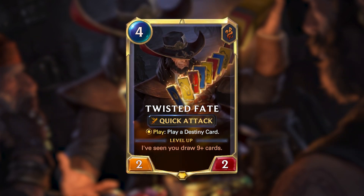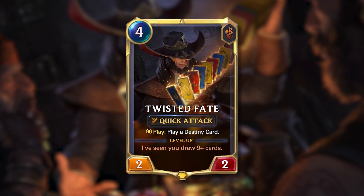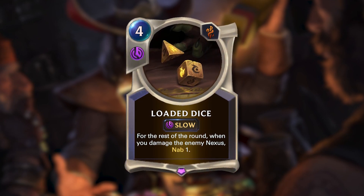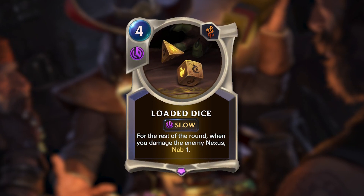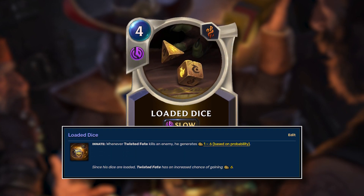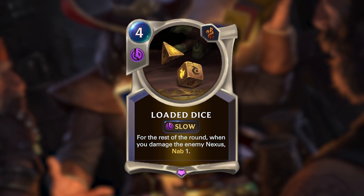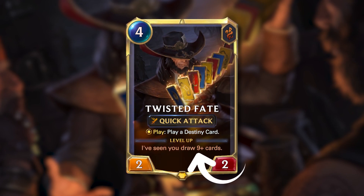Even though that's all of what the TF card really showcases on his own, there are a couple other cards worth knowing about. One interesting card often forgotten when it comes to TF is Loaded Dice — a rather interesting spell. For 4 mana at slow speed, whenever you deal damage to the enemy Nexus, you nab 1. This could be a reference to TF's passive in League of Legends, which gives him extra gold for every kill, also named Loaded Dice. It's possibly a translation of getting small bonuses every kill in League of Legends into getting a small bonus with every point of damage. It even helps fuel TF's level up condition, which is to draw a bunch of cards.